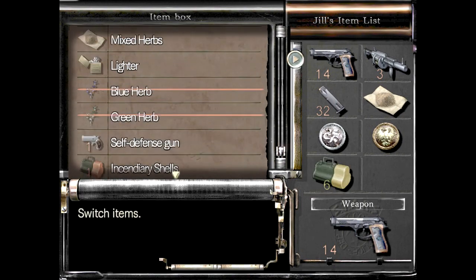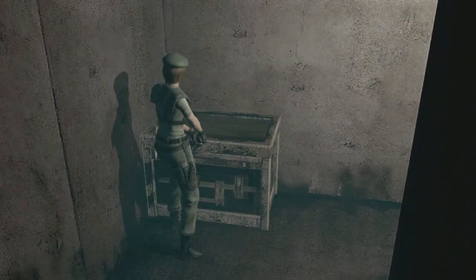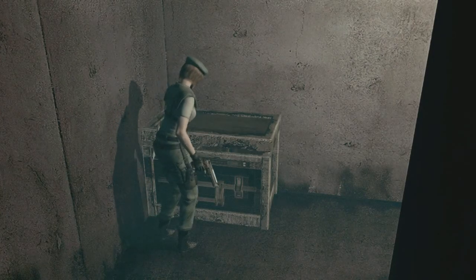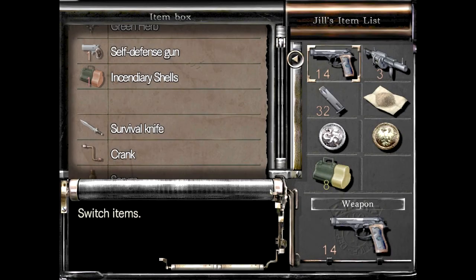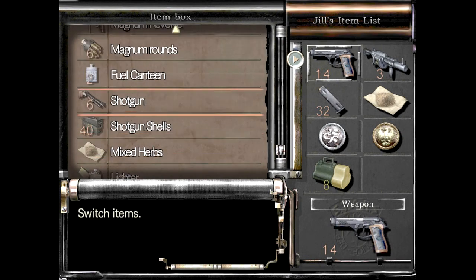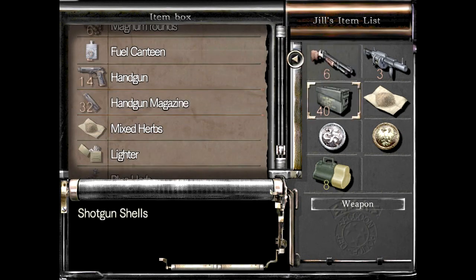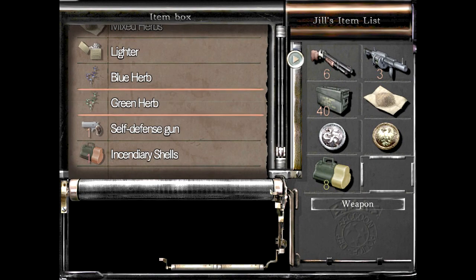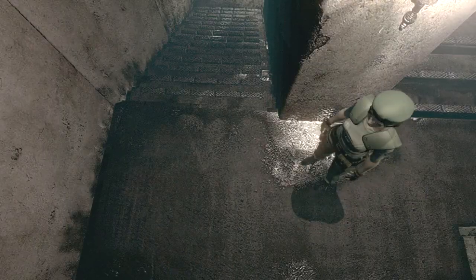I need that ammo disc still too. Can I combine these? Yes, that's a good start. Let's swap out the handgun. I still have that self-defense gun with its one bullet I've never used. What else do I want? I should probably bring the magnum. We'll run with this for right now, but for goodness sake, Jill — get a gun equipped.